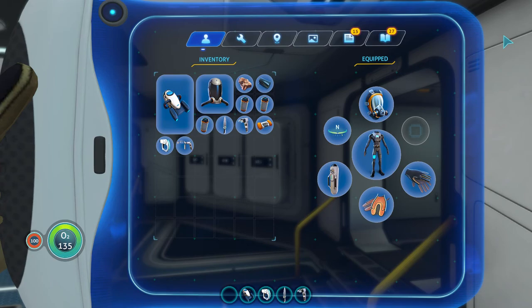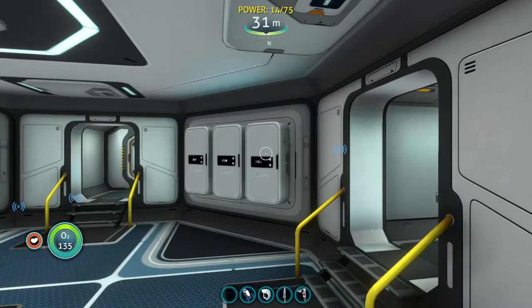In this episode, we're going to use the Seamoth and put it to the test. As you can see, I've got my extra power here. We're going to go to the different beacon points, and I can actually show you this alien facility. I'm not sure if that's where I need to go to cure myself, but we're going to do our best to find out today.